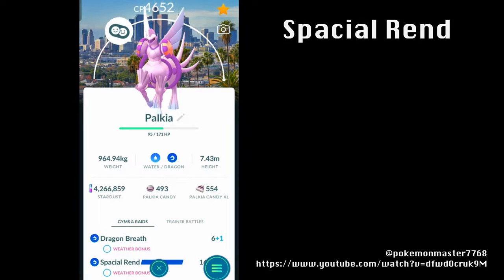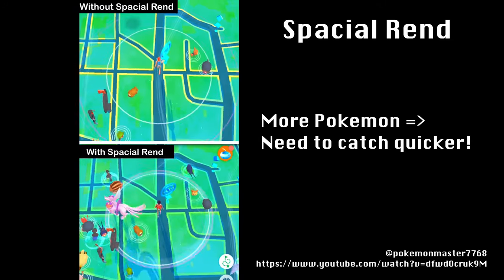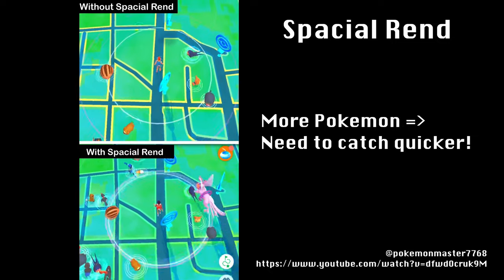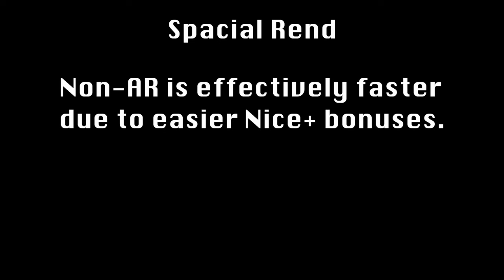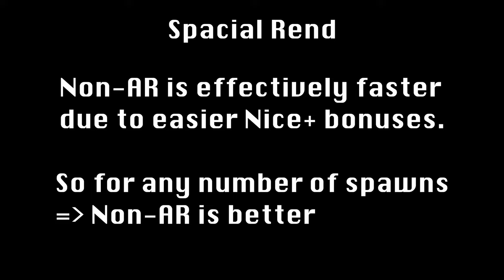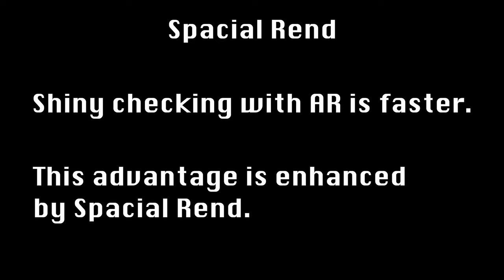Spatial Rend is a recently introduced ability of Origin Forme Palkia that increases the radius in which you can see Pokémon, in exchange for Palkia candy and stardust. Because you can see more Pokémon with this ability, it increases the importance of catching them quickly. Based on my earlier conclusions, I don't think it provides a reason to switch to AR Quick Catch if you aren't already using it. If you are a more accurate thrower without AR, then it is still faster to use regular Quick Catch no matter how many spawns you can see. For shiny checking, it definitely gives you more reason to use AR, since you are much less likely to be spawn-limited in what you can check.